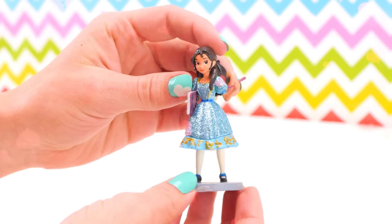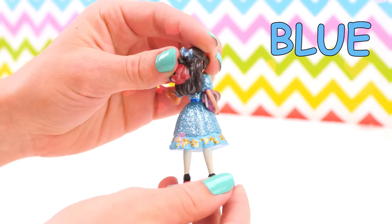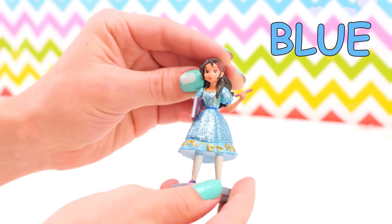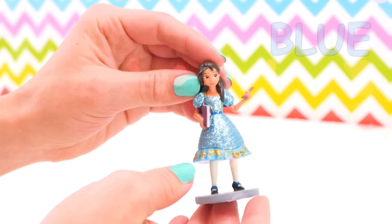And here's Elena's little sister, Isabel. She's got a sparkly blue dress and a bow. And she's holding a journal that Elena gave her — she loves writing. Pretty neat, huh?